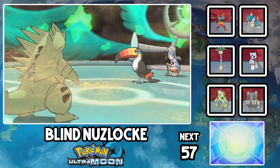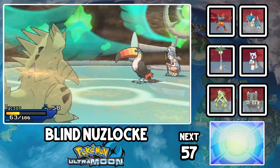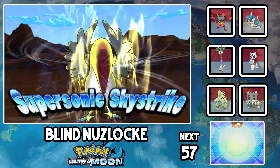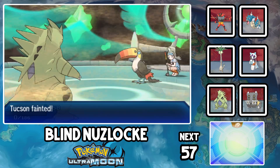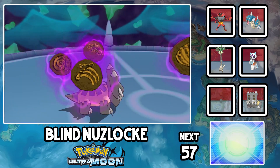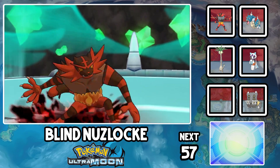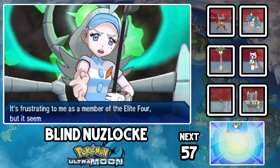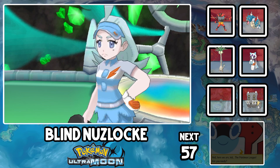Toucannon is fourth, and I think Tucson can handle this pretty well. Its signature move Beak Blast is negative priority, so we can simply KO it in one shot before... oh, Z-moves. Well, there goes my Tyranitar. Berlin comes in and takes this thing down since it resists all its moves. Oricorio is last for Kahili, but London does solid enough neutral damage to take it down. Our death count is up to 20, and we've still got two fights left.